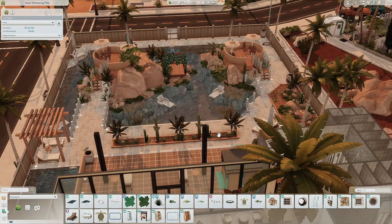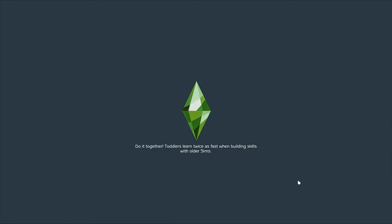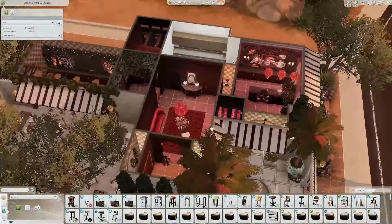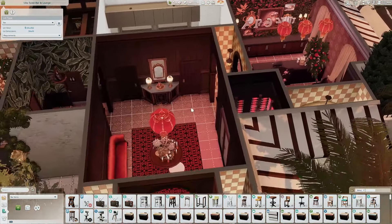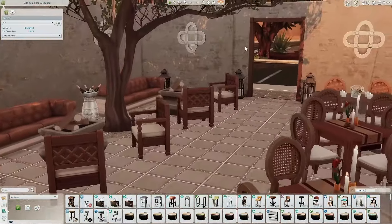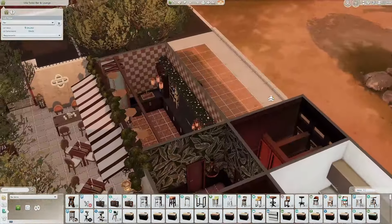Now we're going to look at the bar, which is a bar and lounge. It looks very mysterious — kind of hidden away behind all those trees. Oh, stop it right now — this is so pretty! The lighting is so perfect. I'm in shock at how nice and pretty this place is. I can see my sims going on a little date here, or having a girls night. This is so pretty.